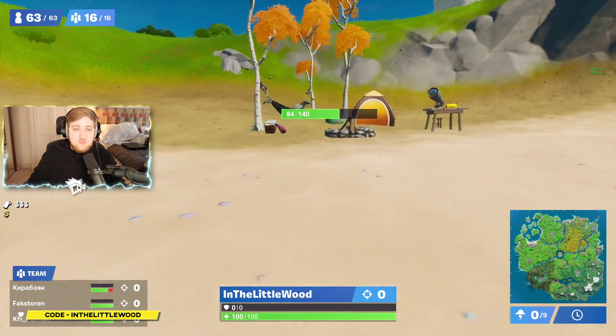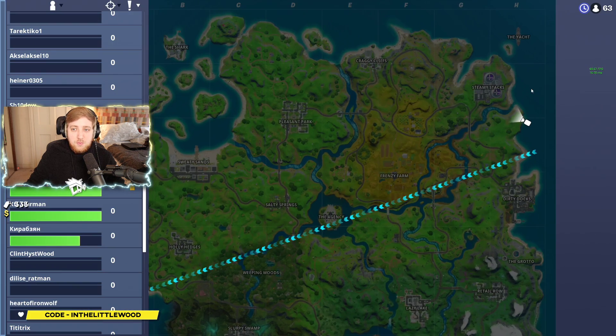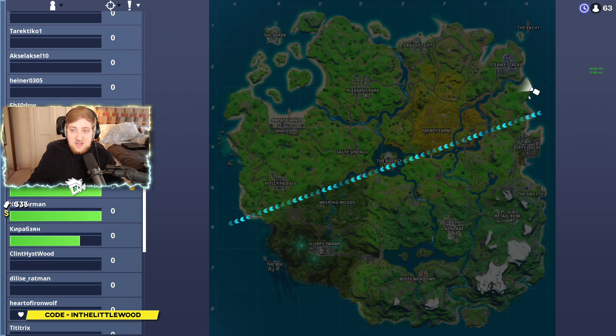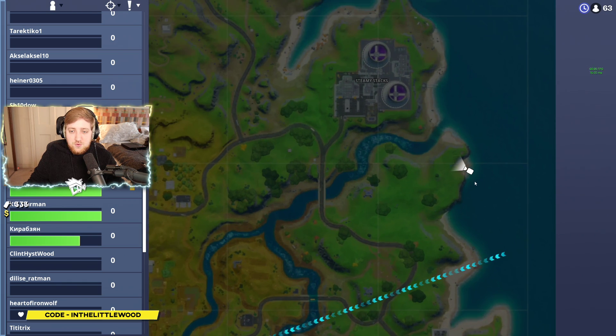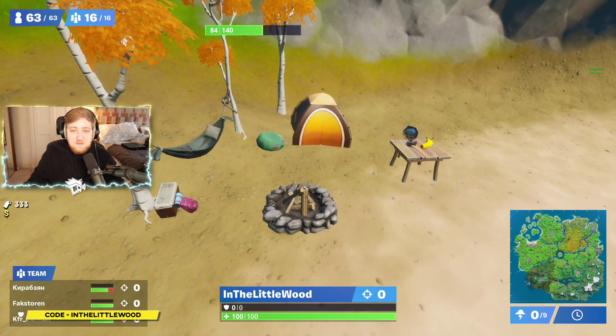Starting off we are going to go to Steamy Stacks and go a little bit south east of there, to the eastern coast or border, and that's where you're going to be looking. Steamy Stacks is in the top right — you go to basically the very top end of H3 on the map, and just in this little groove right here, after the mouth to the ocean, on this little beach right here, you can find the campsite.